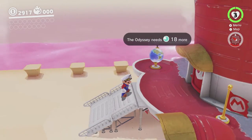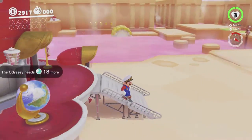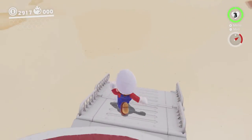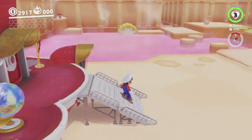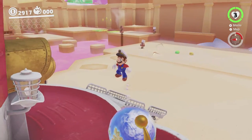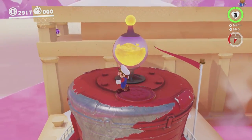Hey there everyone, this is Danielle with another Super Mario Odyssey experiment. Last time we made our way over here to Mount Vaubono, and there are a couple of things I want to try out here. Firstly, I've seen some videos where people make their way through parts of this kingdom without touching this yellowy rocky stuff, so I'm going to be trying to do that as we make our way through.